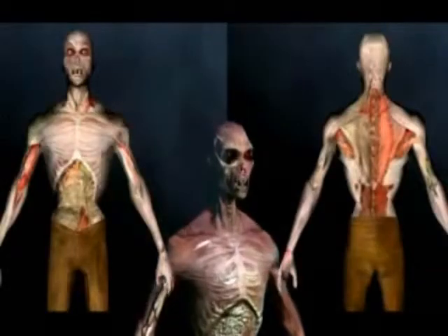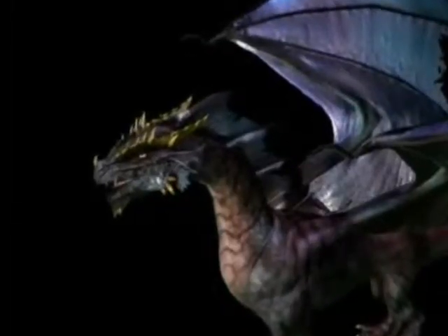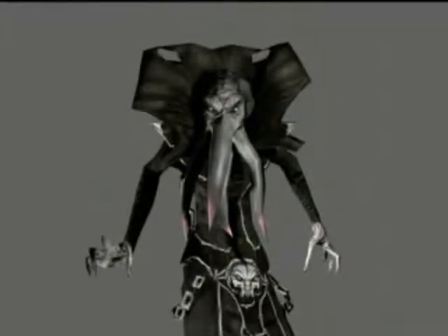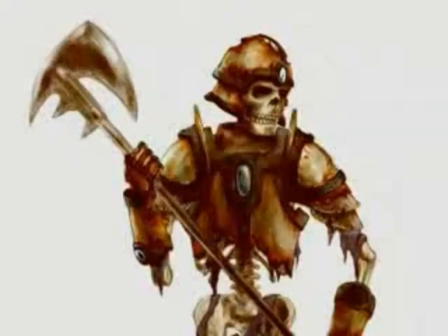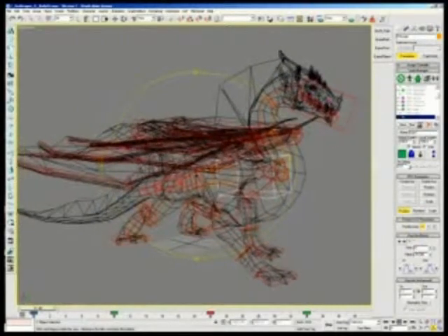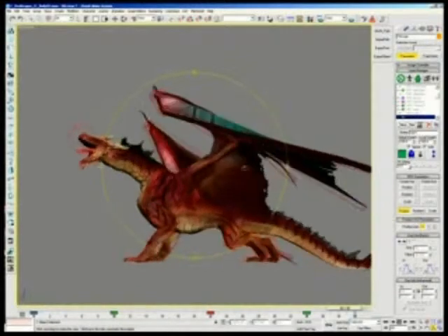The creatures being included in Neverwinter Nights 2 are the Balor with its flaming whip and flaming sword. We also have the ghoul and the ghast. We have two dragons — a red dragon and a green dragon — and the very standard D&D characters such as the mind flayer, zombies, skeletons, and so on. We're particularly proud of the red dragon. It's an excellent showcase of all the technology that the game engine can provide for us as end users as well.